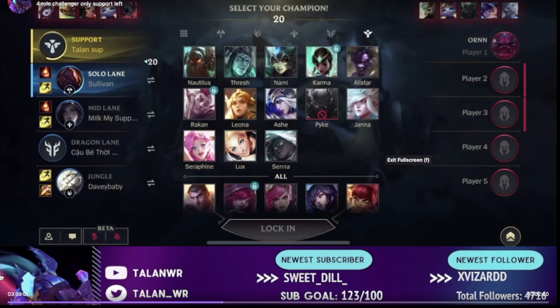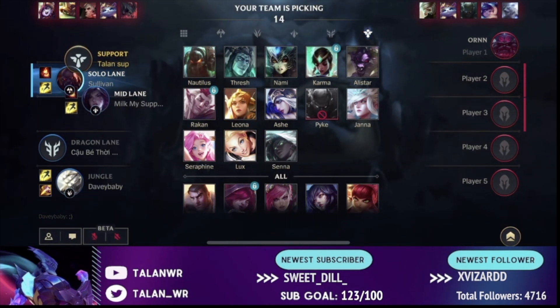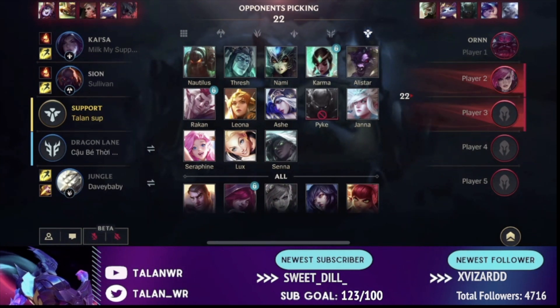In this draft I am playing support. My champion pool for support is typically Nautilus, Thresh, Nami, Karma, and Ashe. I usually want to see what my ADC picks first, especially as support, so ideally I will see what they pick before I lock in.